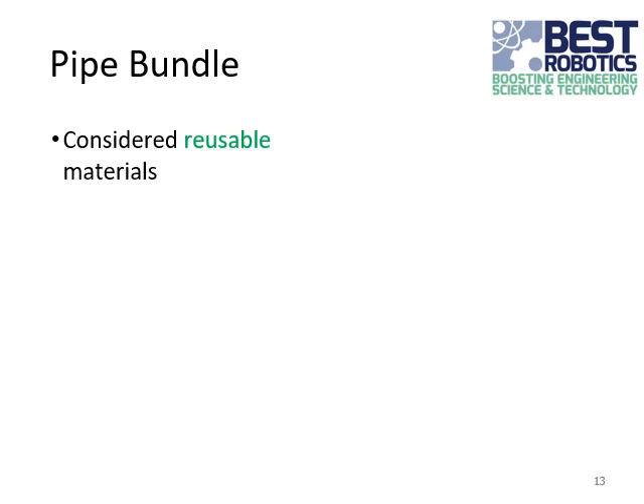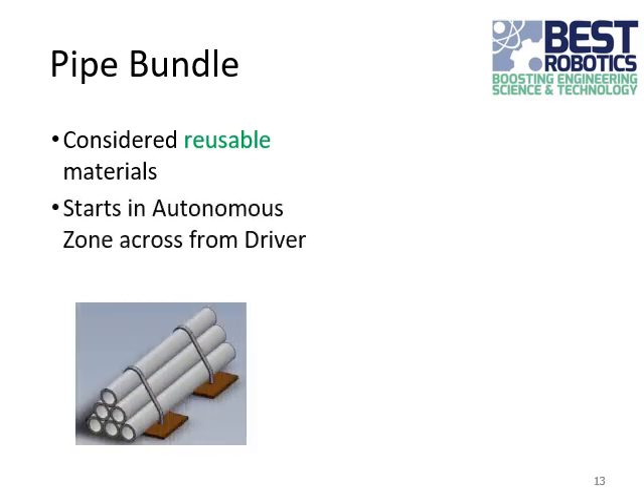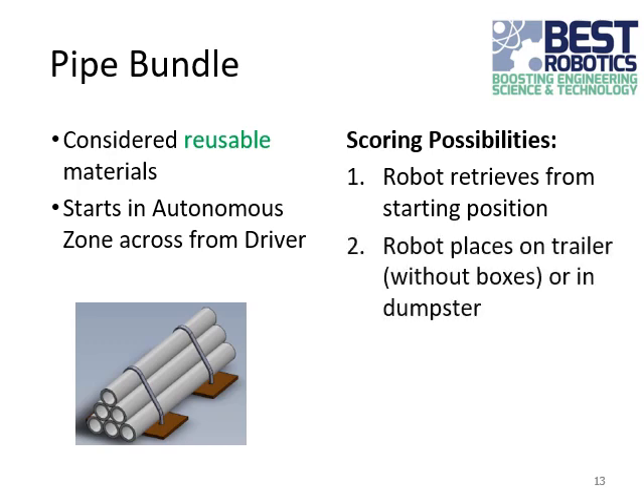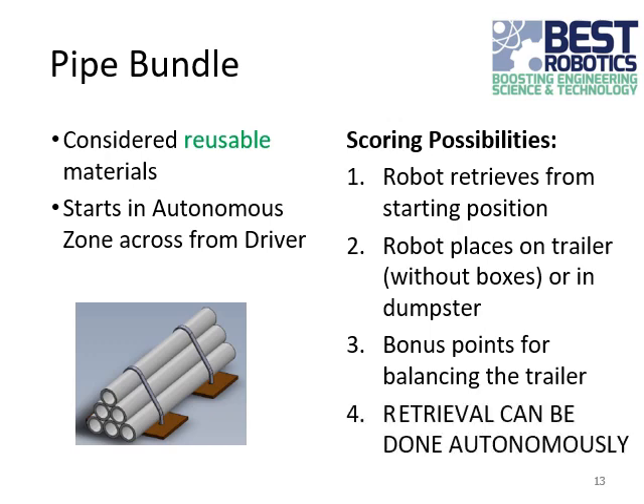The pipe bundle is considered reusable material. It is located in the autonomous zone, which is on the far side of the field from the driver. Scoring possibilities include the robot retrieves the pipe bundle from the starting position and places it on the R&R flatbed trailer — note the boxes can be removed to make this task a little bit easier. There's a scoring bonus if, after placing the pipe bundle on the trailer, the trailer is considered balanced, meaning neither of the trailer edges is touching the ground at the end of the match. Note that moving the pipe bundle from the autonomous zone can be done autonomously and scores points.